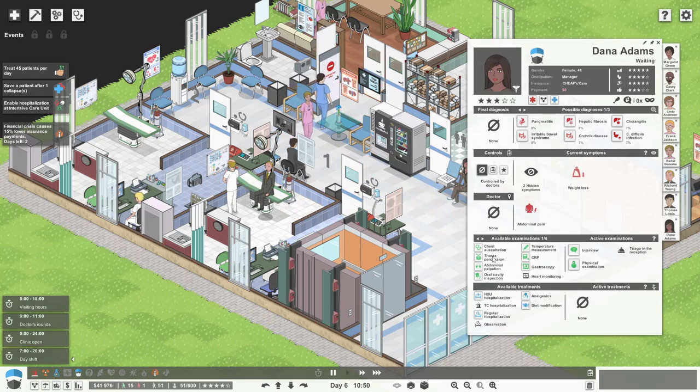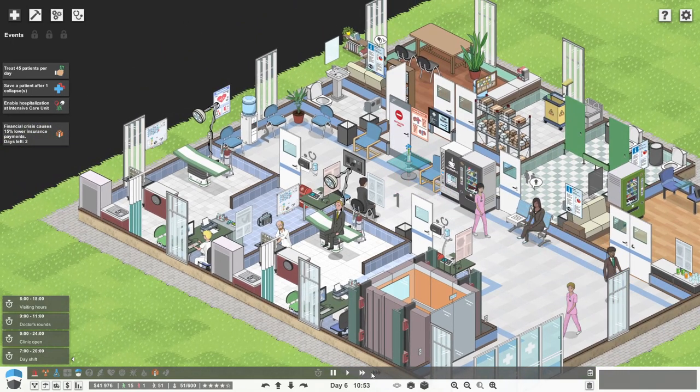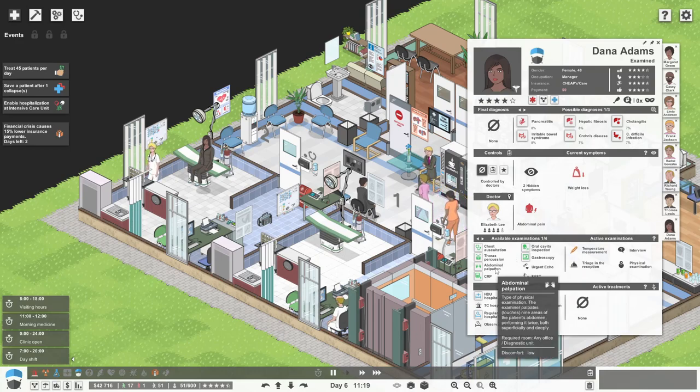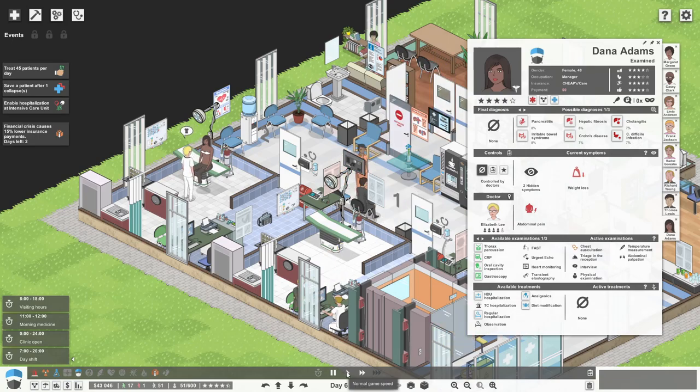Dana over here - again, just need some very simple bits and bobs to be done. Who's coming in now? We might even need a doctor's office here actually. Dana - so she's having a physical exam. She's having some weight loss, abdominal pain. Let's do abdominal palpitations then, have a little examination. See what's wrong with you, Dana.